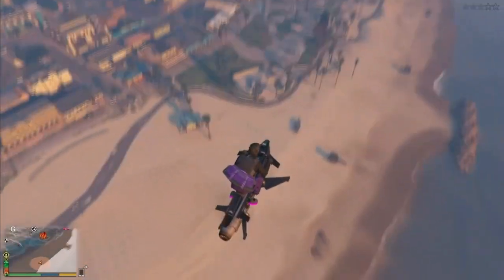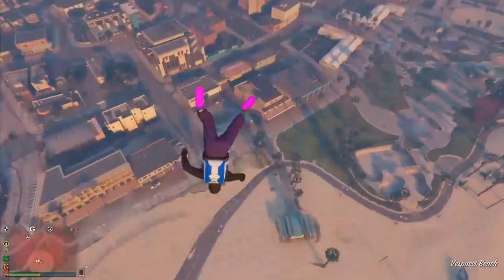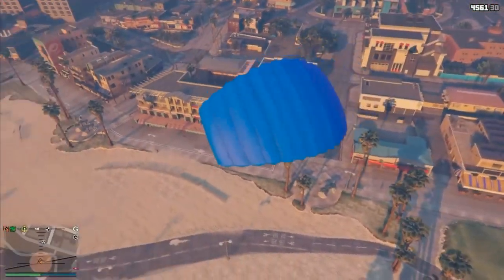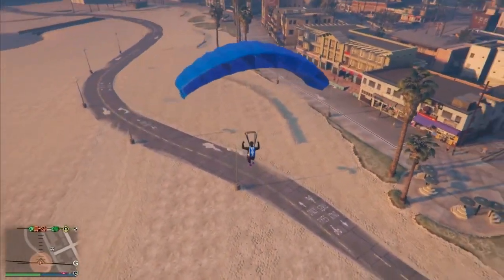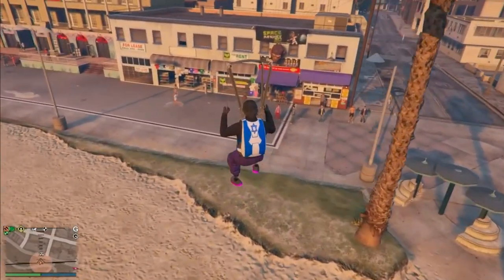Now that you guys are at the beach, you guys want to hover over the mask door. When you guys are over the mask door, just jump off your flying vehicle and pull out your parachute — make sure you have the Israel parachute equipped. Now you guys want to glide towards the mask door, hold L1 and R1 and fly towards the mask door.